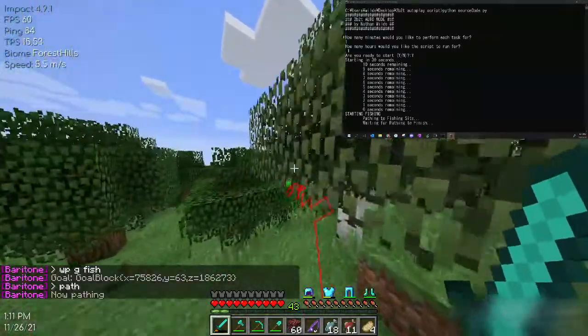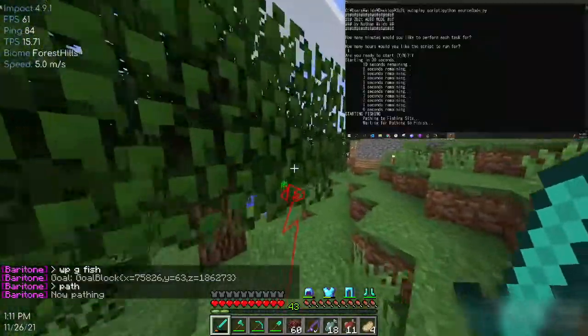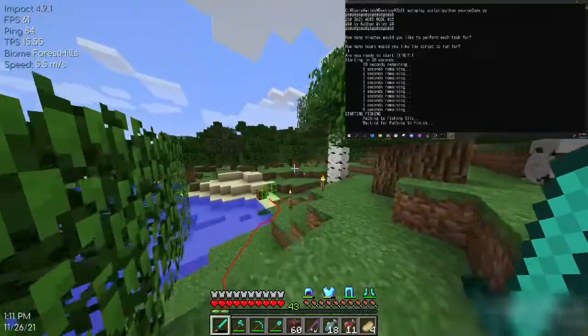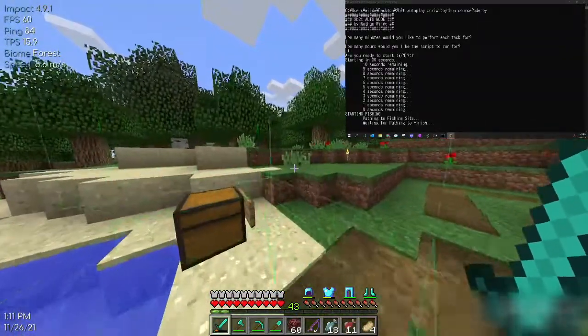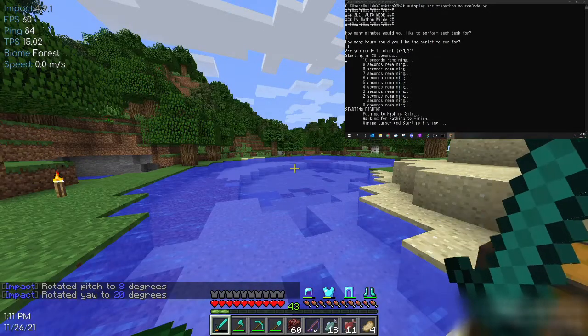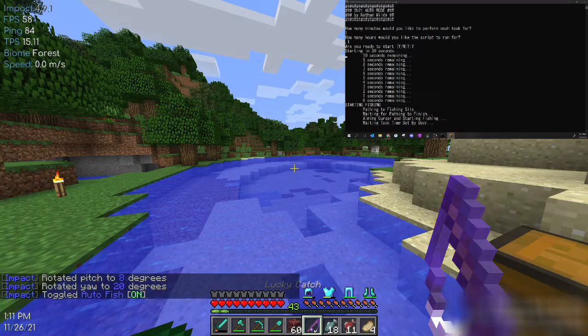Basically it's just going to automatically fish for me. Right now it's pathing to the fishing site. Now that it's there, you can see in the terminal window it's still waiting for the pathing to finish. Then it's going to automatically aim the cursor for me and then turn on autofish. Pretty cool.